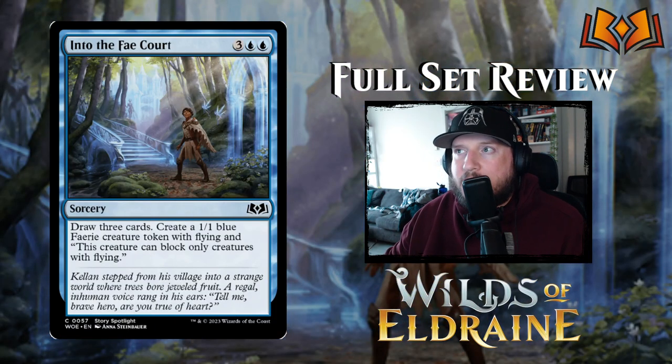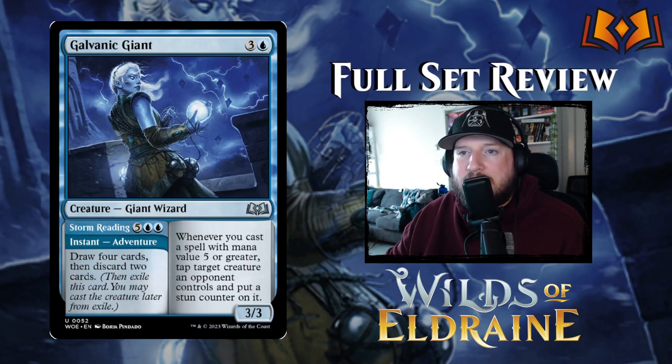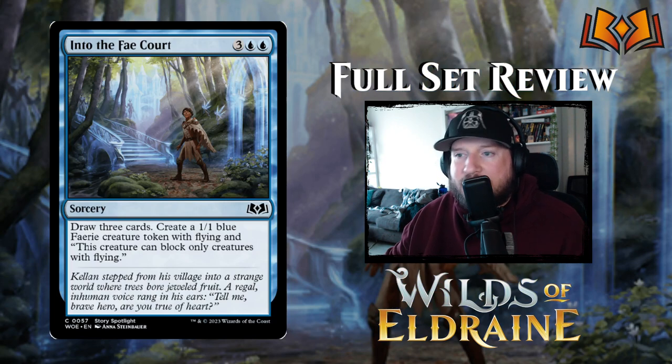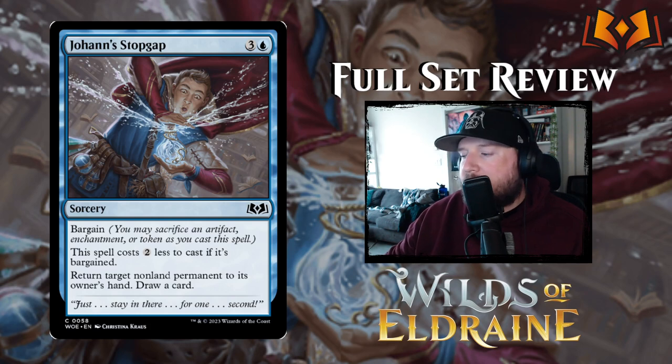Next up is Into the Fey Court — three blue blue for a sorcery: draw three cards, create a 1/1 blue Fairy creature token with flying that can only block creatures with flying. Drawing three cards for five mana is not too bad. Compared to Storm Reading's draw four, discard two for seven mana, this looks really strong — I pay two less mana, draw three and keep all of them, plus I get the extra 1/1 body. Into the Fey Court is pretty decent.